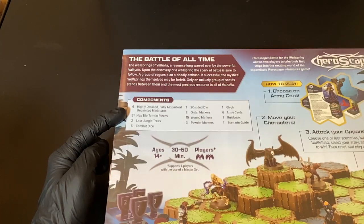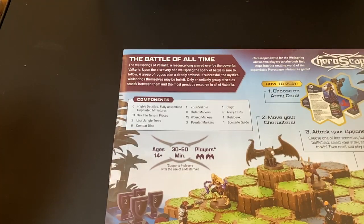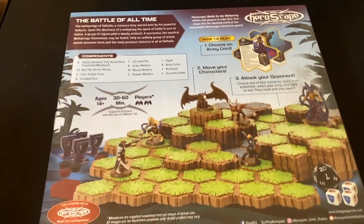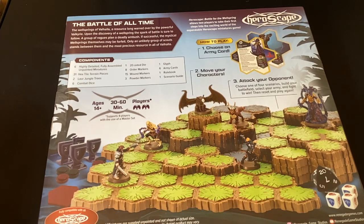This set comes with six highly detailed, fully assembled, unpainted miniatures, thirty-one hex tile terrain pieces, some jungle trees, six combat dice, one twenty-sided die, order markers, wound markers, powder markers, glyphs, army cards, a rulebook, and a scenario guide. I did get into Heroscape a long time ago but never really got to play it much. I did do a test game and learned a little bit. Today I think we'll unbox the game, build the first map, look at the miniatures, and then next stream we'll play a test game after I read the rules.